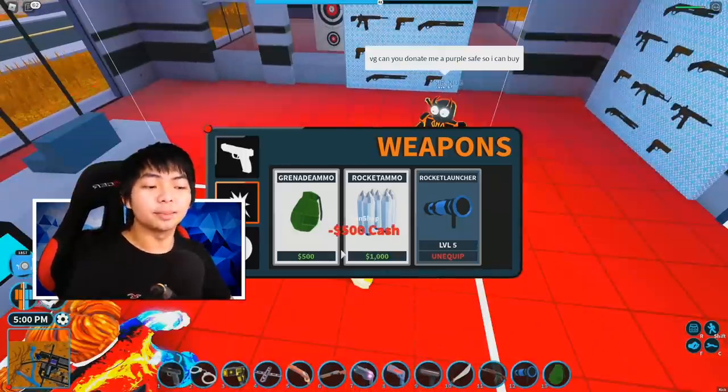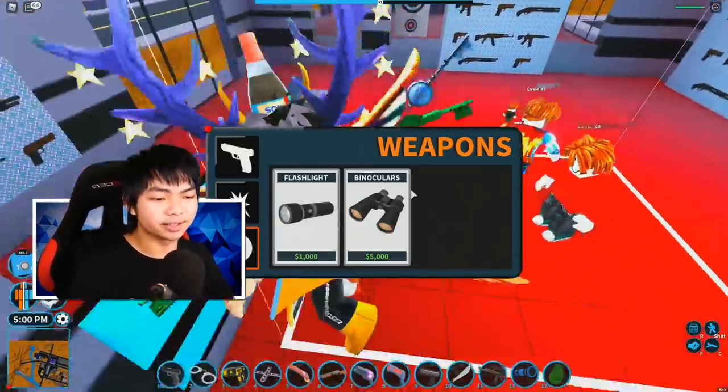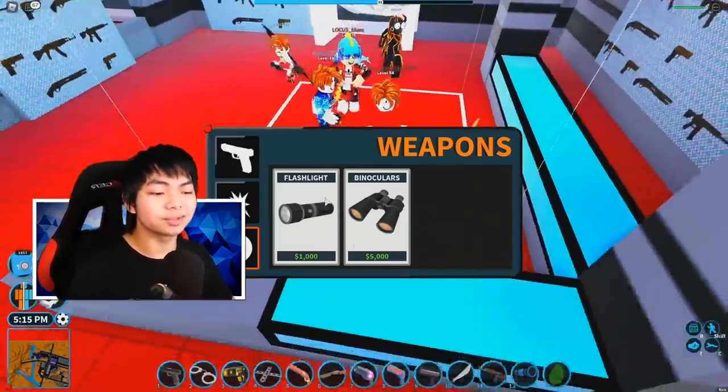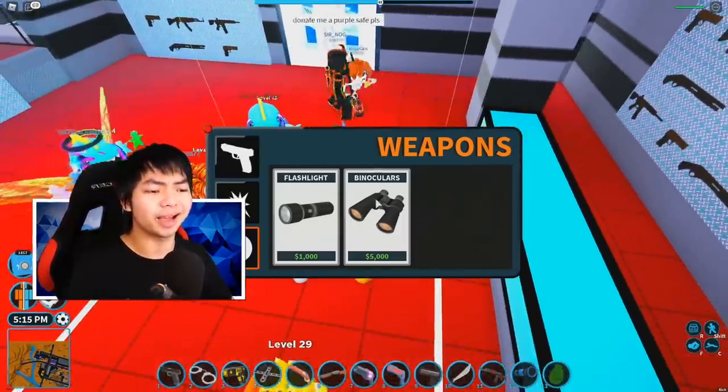And let's check out something new inside of the game. Grenade — you guys can buy one grenade, or you guys can buy like 10,000 grenades. This is just a little bit more accessible. Flashlight and binocular — you actually need to spend money in the game right now. Usually it's free, but now you have to buy it.